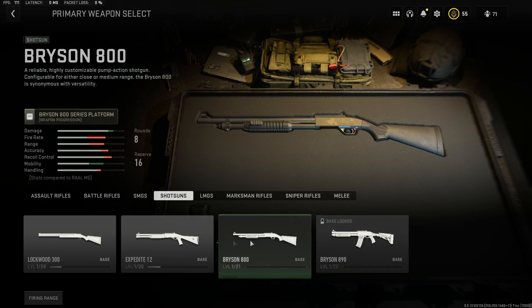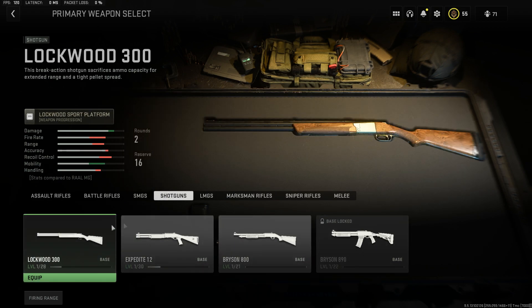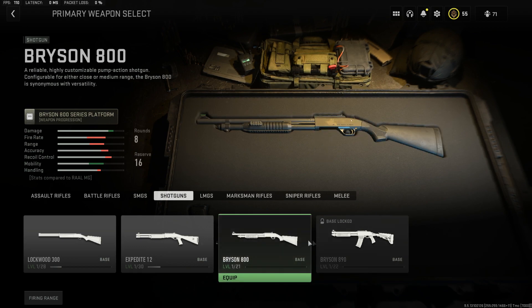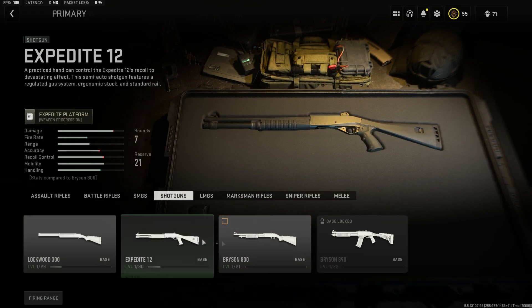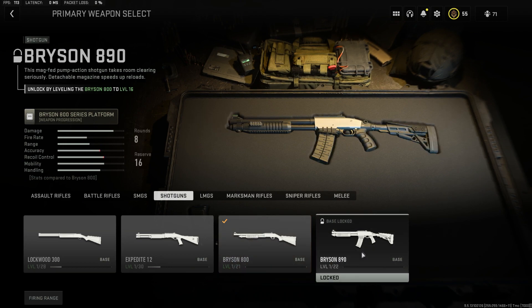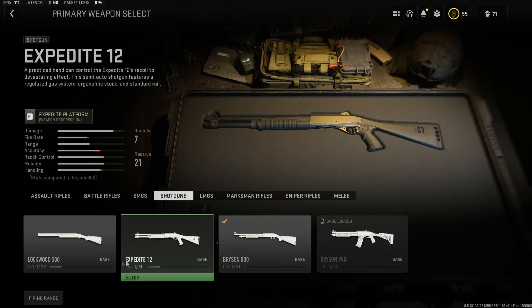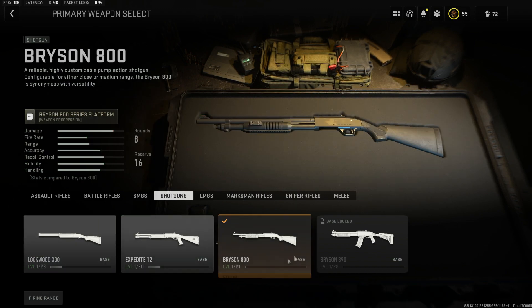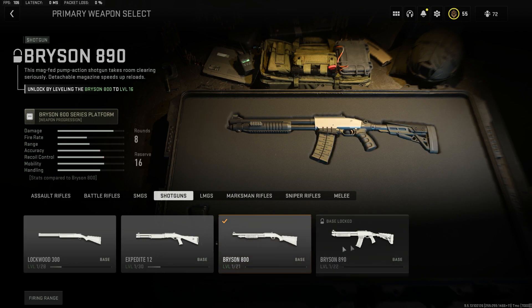In terms of shotguns, I haven't messed with these much yet, but looking at them, the Bryson 800 and the Bryson 890 both have fire rounds. I would recommend leveling up the Bryson 800 or the Bryson 890 depending on which one you like, because they do have fire breath rounds. The Lockwood 300 only has two bullets per mag, so if it's as overpowered as it was when Warzone launched, it might be good for you. But for consistency and utility, the fire breath rounds on the Bryson 800 and 890 are going to be ideal.